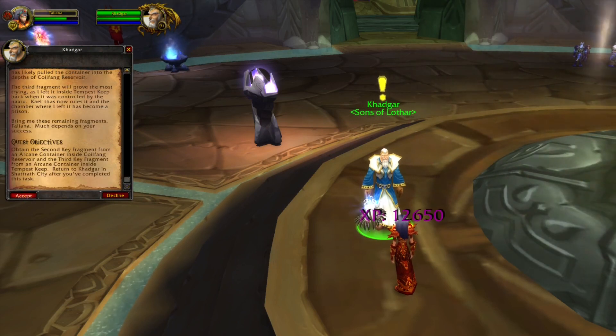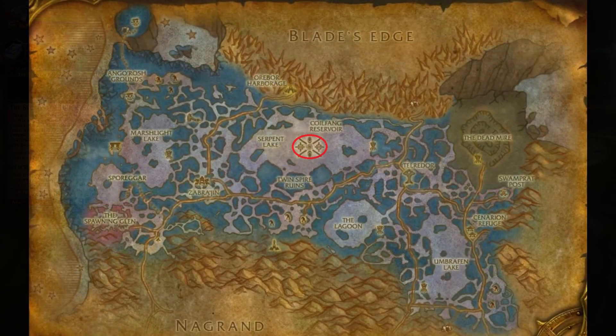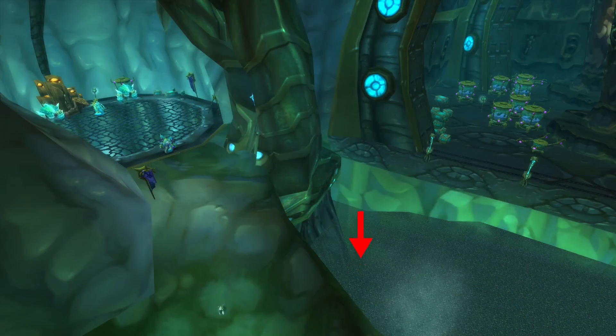The next quest will tell you to get the second and the third key fragment. The second fragment is rather easy to get. In Zangarmarsh you can find the dungeon Steamvault, and in Steamvault right next to the first boss you can see a water environment. In this water you will find another object — right-click the object, summon the boss, and pick up the second fragment.